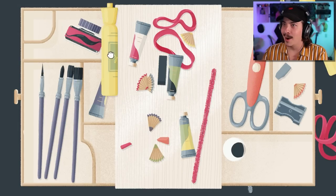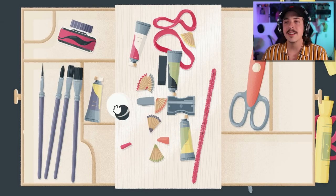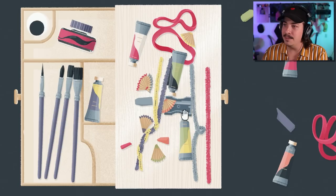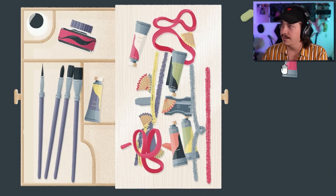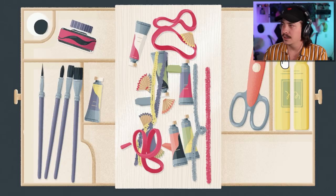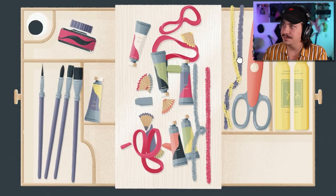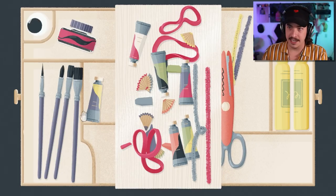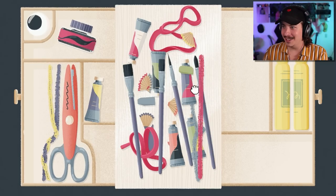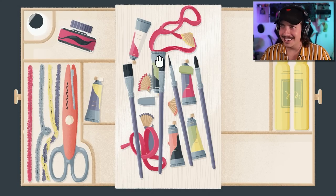I'm already so lost on where I should be putting these things. Let's take some of this stuff out because this is super unorganized. The eyeball is probably gonna go up here, and then we have our highlighters — oh, we've got little pipe cleaners. Paint brushes do not go here apparently. Scissors perfectly fit right there, and then the pipe cleaners perfectly align next to the scissors. I think that looks good — that looks very good!